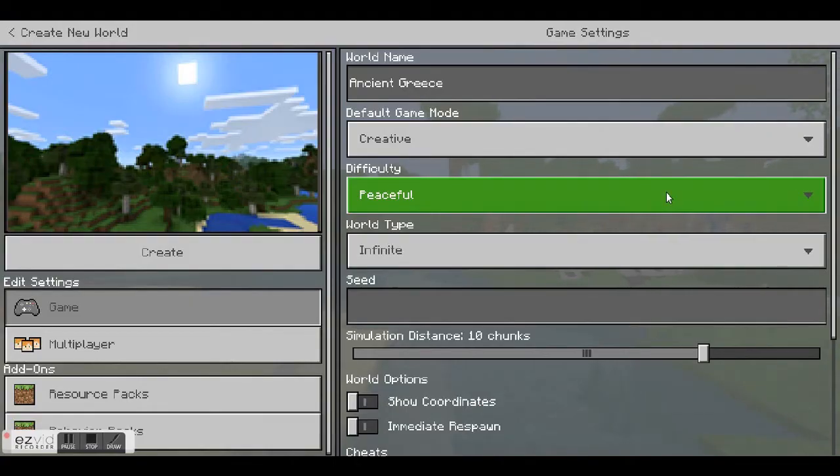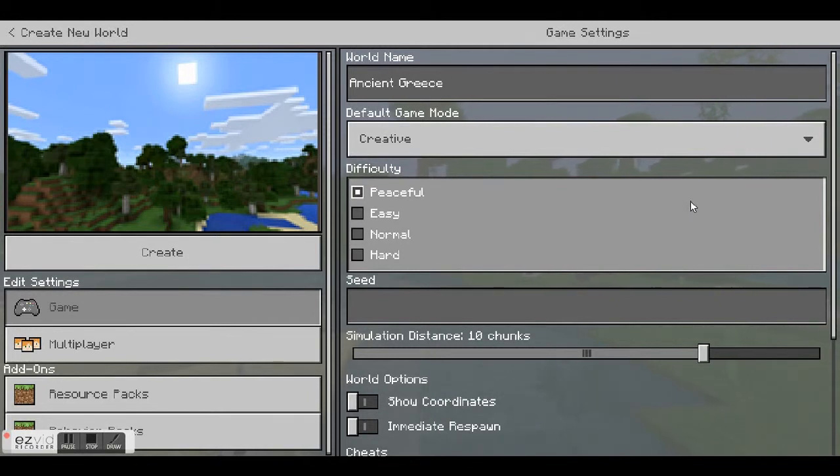The next feature allows you to set the game difficulty. Set your difficulty to peaceful so harmful mobs or creatures like zombies don't spawn naturally in the world and you won't have to worry about your hunger. You generally don't have to worry about these things anyway in creative mode, but I always set this to peaceful anyway. Easy, normal, and hard difficulty levels aren't something I've found a need to introduce in the classroom because I want my students to focus on creating things and not surviving.